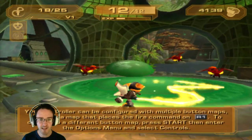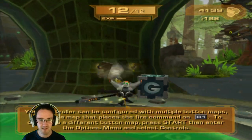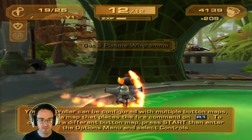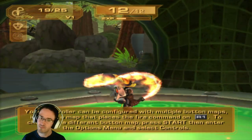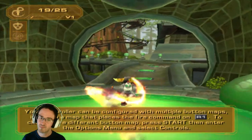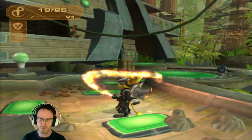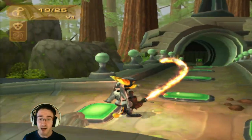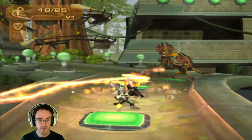Let's see how it does melee style. Your controller can be configured with multiple button maps, including a map that places the fire command on R1. To change to a different button map, press start, then enter the options menu and select controls. I like this button map. I'm not sure where I should go though.